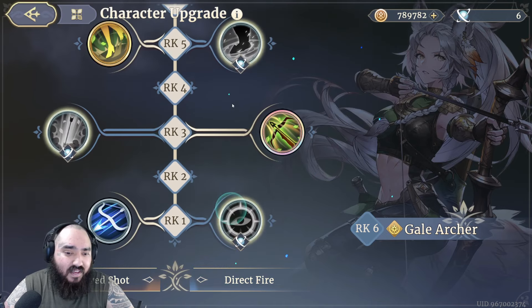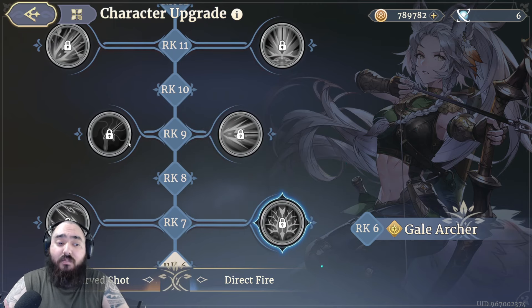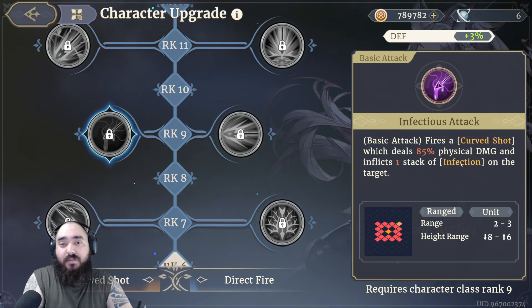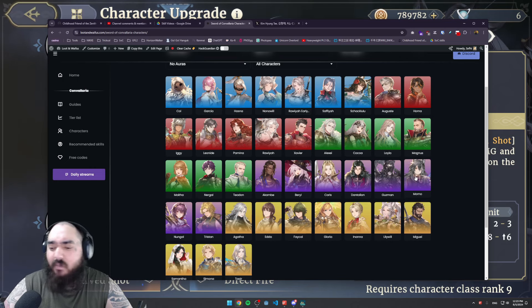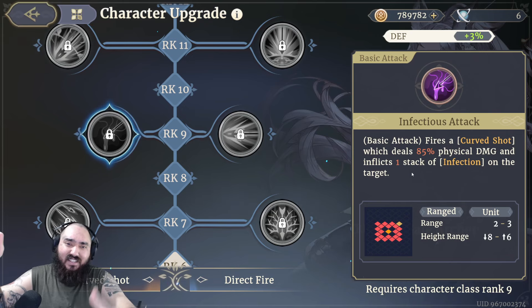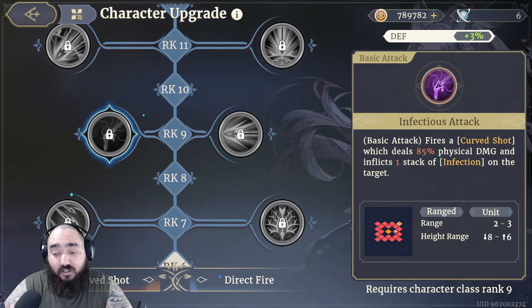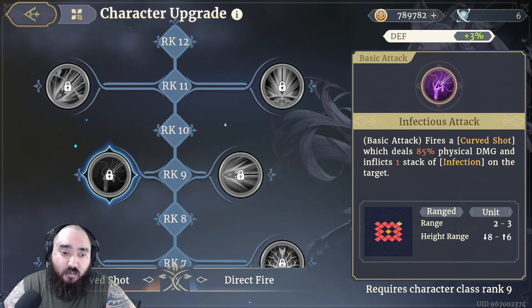You could pick both Rank 7 skills, but with how many skills she needs, I'd stick with Resonance of Blood. At Rank 9, it depends on your team. If you're playing a full Furry team — say Nono Will, Iggy, Lily Will, Momo — then go with the Infectious Attack basic, which applies infection on hit. Note that infection procs at the end of the turn in this game, so you can still be killed while waiting. The alternative is Hell Shooting, a single-target 120% physical damage attack at 2-3 range. With Windwalking extending your range, I'd 100% go with Infectious Attack if playing around the Furry faction.